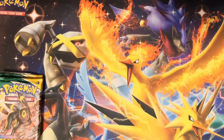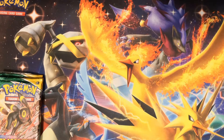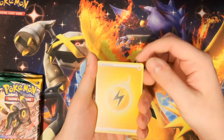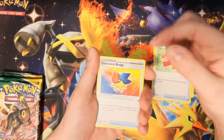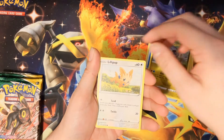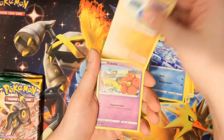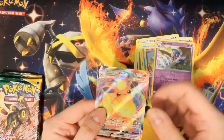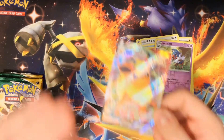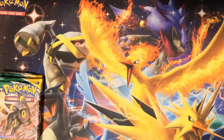I'd like at least one of the Eevee evolutions since it's kind of the whole point of this set — Eevee and Rayquaza — so it would be nice to get at least one. I get a good feeling about this pack though. Energy, Switching Cup, Elemental Badge — that's a cool card — Shelgon, Lilipup, Nickit, Bergmite, Rugged Roller, Laby, Woobat... and Flareon VMAX! There we go, that's what I'm talking about!